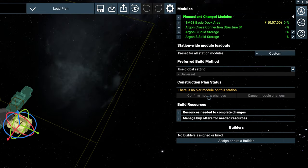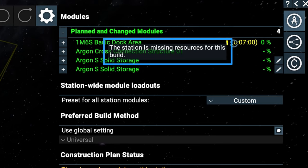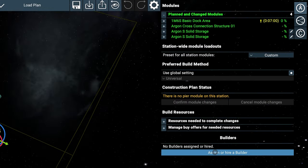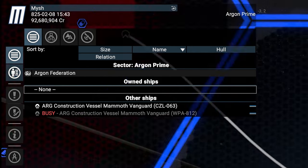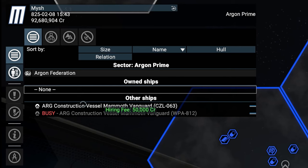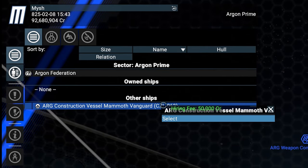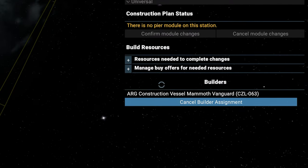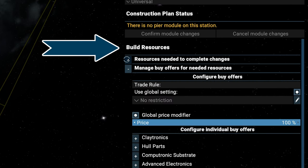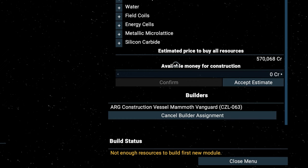Select Confirm Module Changes to confirm your plan. The build time doesn't tick down because we lack a construction ship and resources. Here's where our satellites come in. Click on Assign or Hire Builder — the map will open. As you zoom out, ships will pop up in the list to the left, but only those within scanning range of one of your ships, bases, or satellites. One of the construction vessels is busy, so select the free one, right-click on it, and select Hire. The construction vessel will now approach our base and get ready to build once enough resources are present. Under Build Resources you see what's missing — they will be delivered by NPCs, so just select Accept Estimate under Available Money for Construction. Now we wait for our construction vessel to arrive.